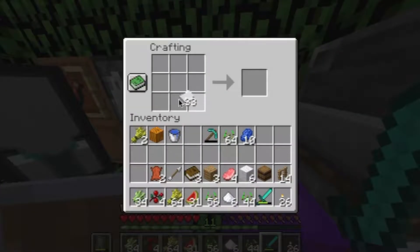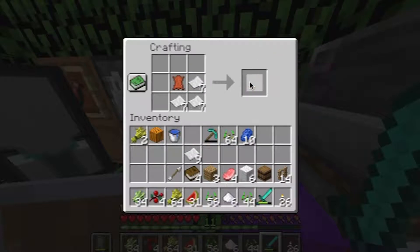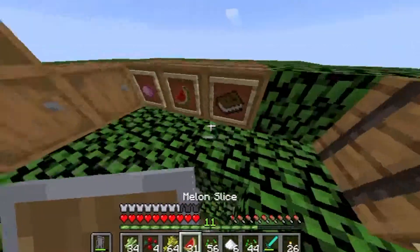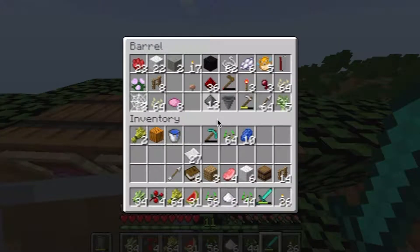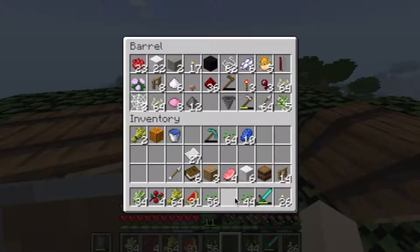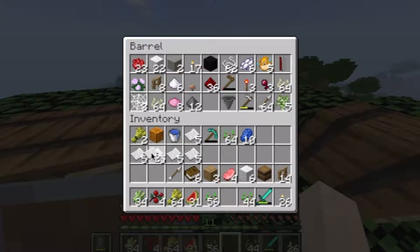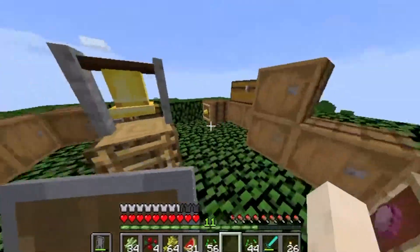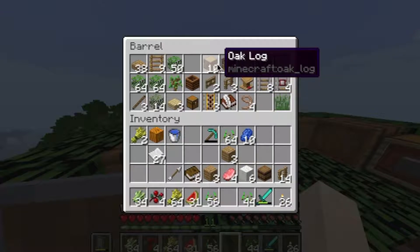I'm just gonna make some more books. Oh, I still can't make two bookcases — darn. Wait, no, I have the book right there. I need to find something else. Gunpowder works as a miscellaneous object. So now I can make some more bookcases. I'm just gonna grab some wood and continue later.